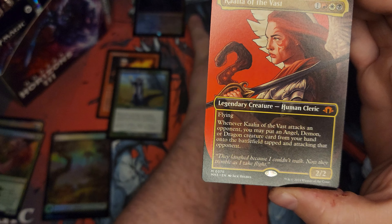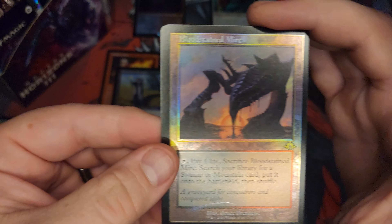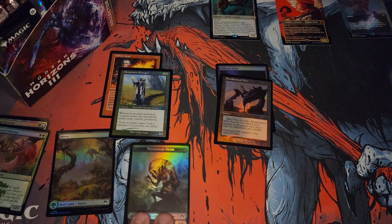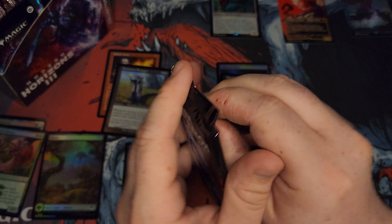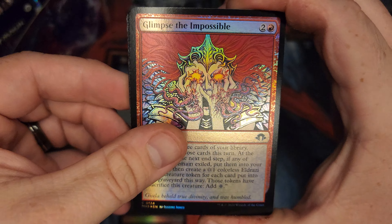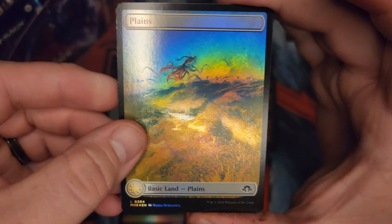Kalia of the Vast for our first mythic. That's cool looking. Retrofoil Bloodstained Mire. I'm actually going to set these aside — we'll do a little Fetchland count here. Let me get a Mycosperm token. It's a Phyrexian Germ, but I didn't want to read it and I just saw 'ERM' at the end, so Mycosperm is what you get. Glimpse the Impossible. I'm trying to. I'd love to see a fucking serialized card. Wouldn't that be epic shit?